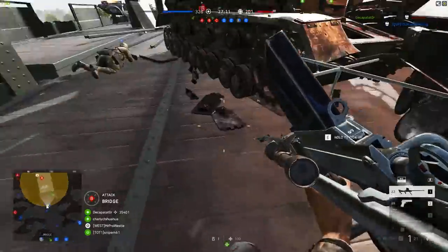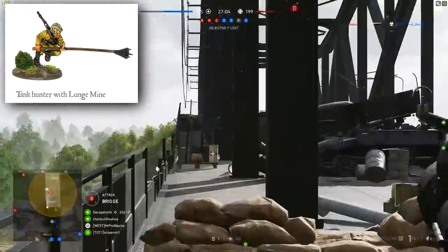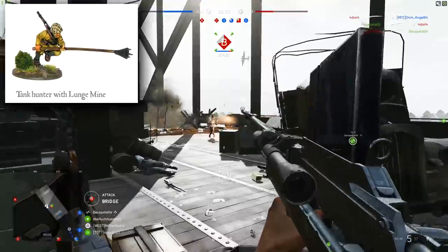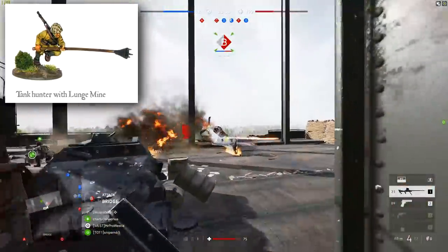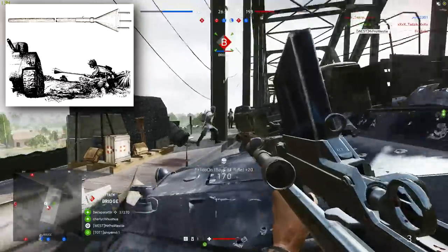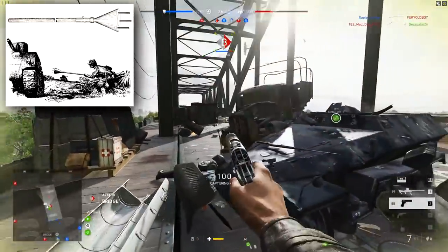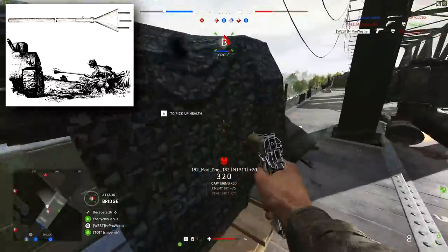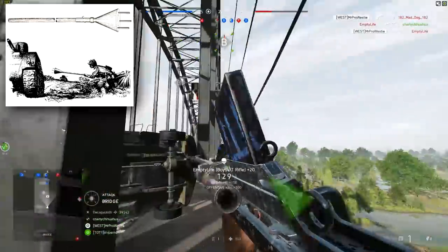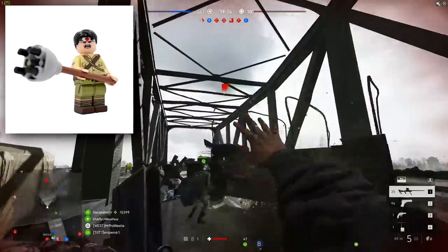Next on the list is a Japanese gadget — the lunge mine. It was used heavily by the Japanese during the Pacific conflict against American armour and was notably a suicidal weapon. The mine was a hollow charge in a metal container attached to the end of a wooden stick. Soldiers would pull the security pin, charge at armour, and lunge the mine at the target — connecting it to the hull — where it would explode on impact, killing the soldier. At a 90-degree angle, the lunge mine could penetrate about 150mm of armour, making it quite powerful.